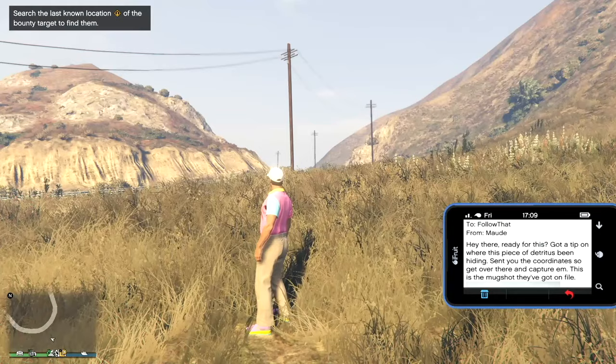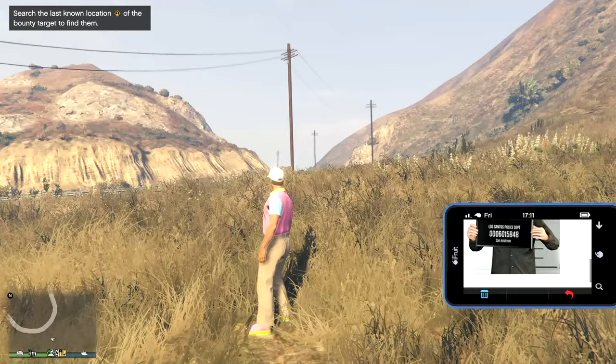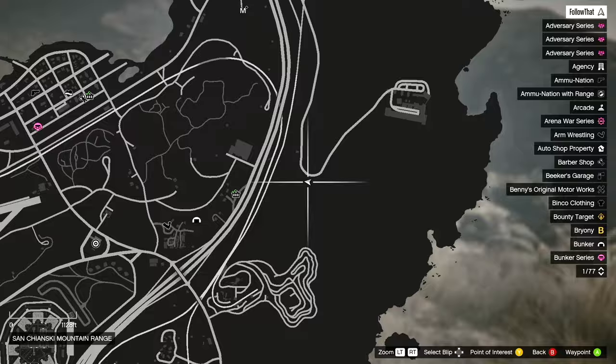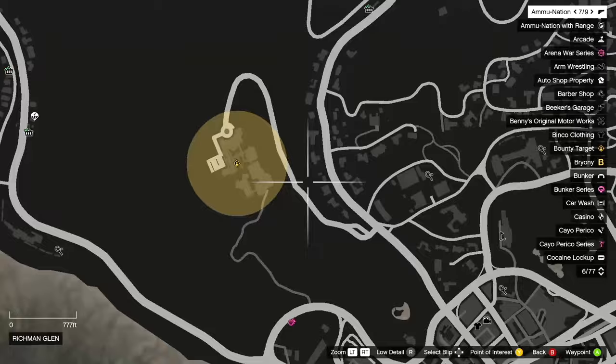After about 15 minutes I got the email and this is where the mission starts. There are five bounties that you have to do to get your stone hatchet, and you collect a little bit of money and RP along the way. So here's guy number one, and hopefully you get a nice little location area on the map.